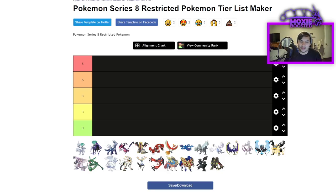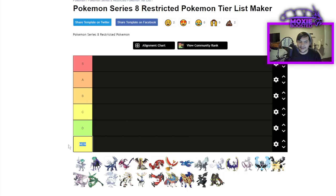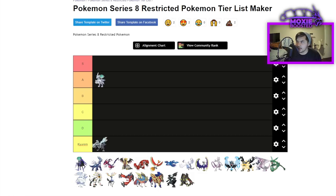Starting off, S tier is going to be the top of top tiers — you can use it on most every team. D tier means don't bother. Actually, there are really no F tier restricteds in my opinion except maybe Kyurem, so I'll add a separate row just for Kyurem. Calyrex Ice I can safely put in A tier — it is consistently going to be good.